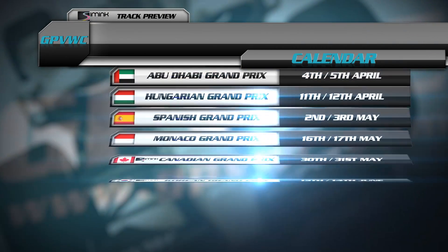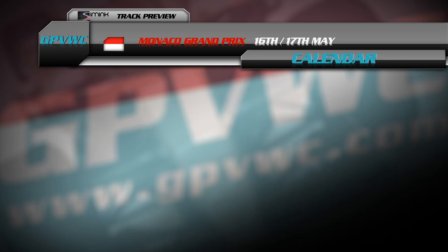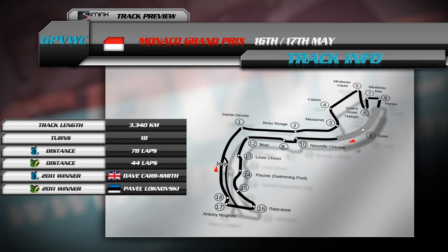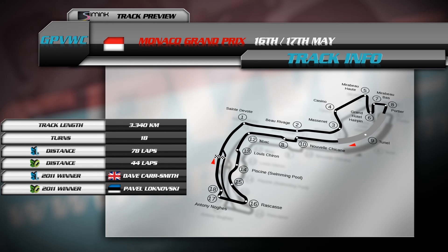Welcome to the 2012 GPVWC Monaco Track Preview. Round 6 of the championship takes place around the streets of Monte Carlo. Track length of 3.34 kilometres, 18 turns, 78 lap race distance for Super League and 44 for Super Cup.